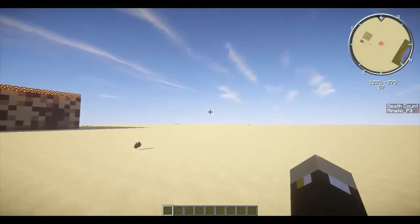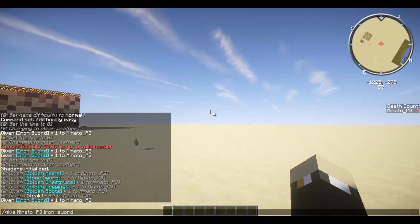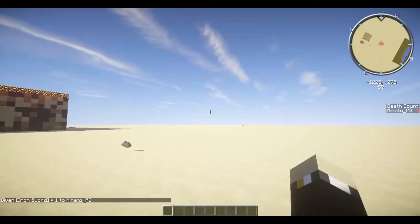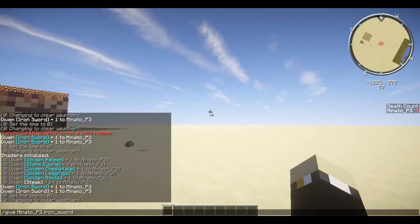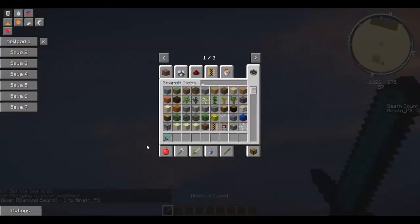So what you're gonna do first is that you're gonna have to do the basics: slash give your own username, or @a person. I prefer using your own username in a simple creative world since you can just press tab. So this gives you an iron sword, or a diamond sword if you choose. I'll go for a diamond sword — there, it gives you a diamond sword.